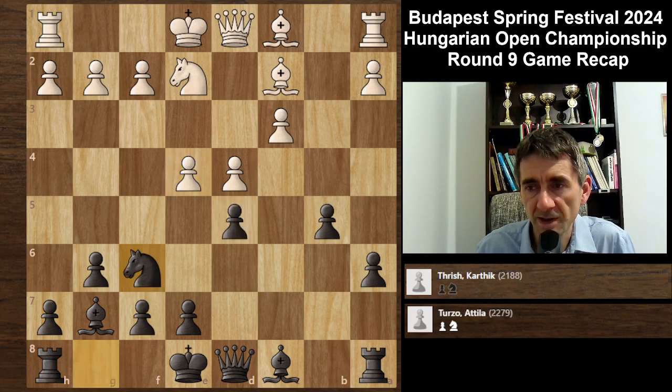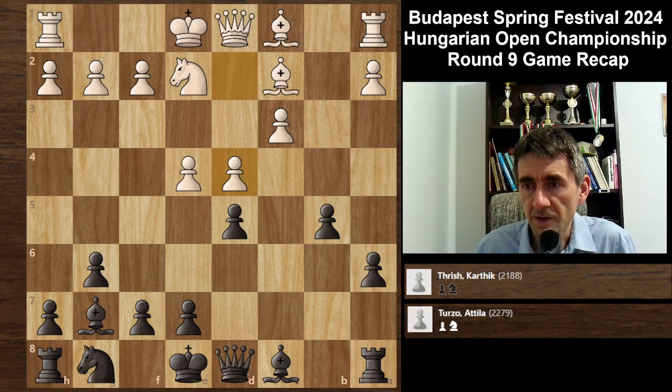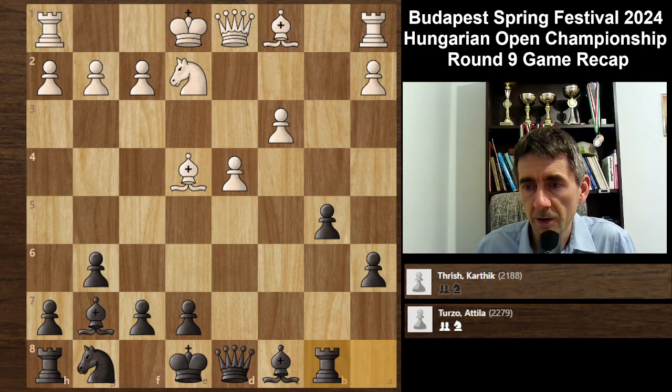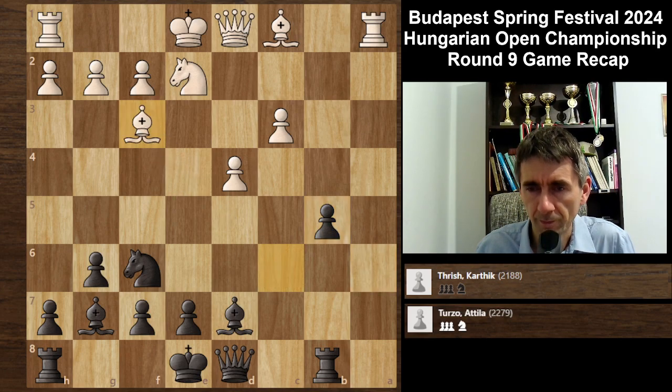For example, if I would just play Nf6, then e5, knight d7, h4, h5 - I think white has really serious attacking chances. So I just captured the pawn, bishop takes. Rb8, my rook was hanging, a4. Nf6 developing the knight, attacking the bishop. Bc6 check, Bd7. Take b5, recapturing. And then back. So it was a smart idea actually from here - it did not go back immediately.